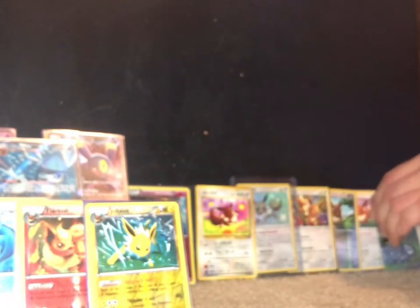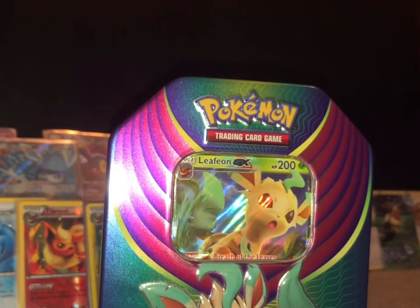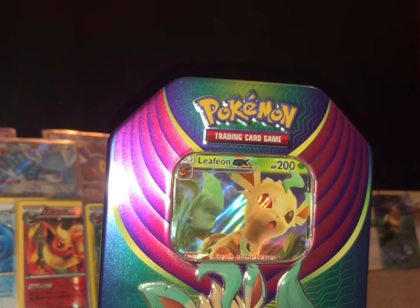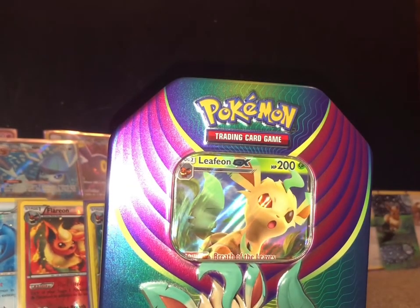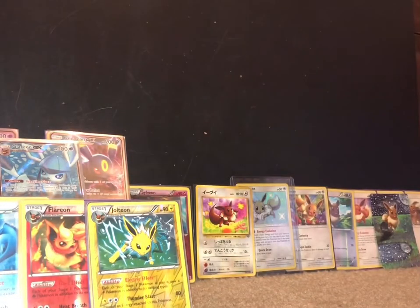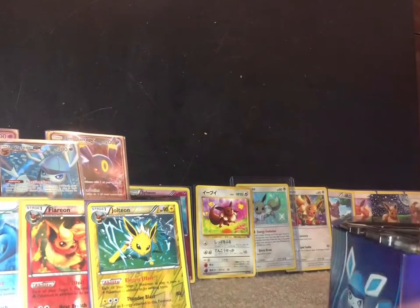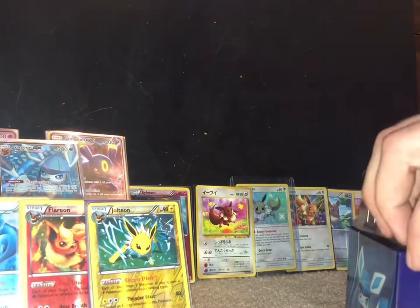But also I will be giving stuff like that away. Today we have a Leafeon to finally add to the collection, which I'm super super excited about — I was not expecting it at all. My girlfriend is absolutely freaking amazing and she supports my darkness. She got me Leafeon; it is the only Eevee that I did not have, but now we got it.